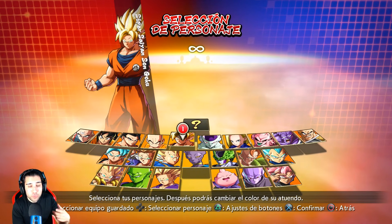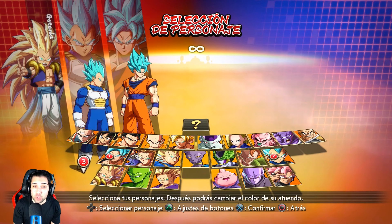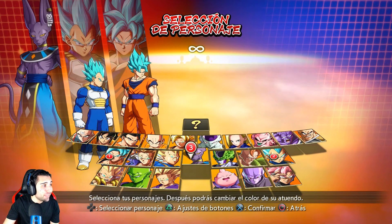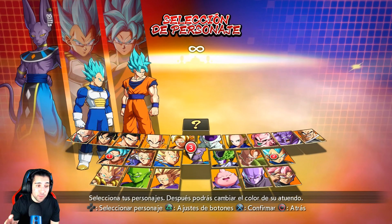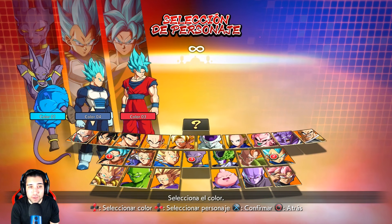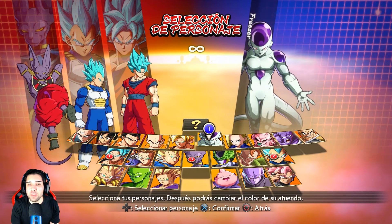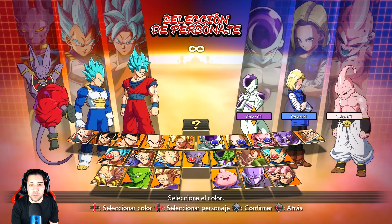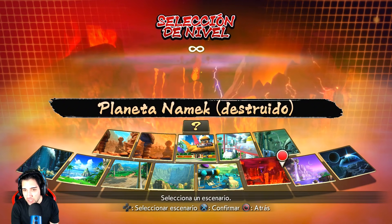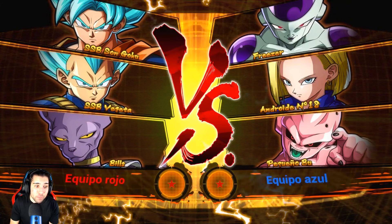En este mini gameplay vamos a intentar completar el modo Arcade en directo. Tenemos aquí a Goku Super Saiyan Blue, a Vegeta Super Saiyan Blue, y uno de los personajes que me ha gustado muchísimo en Dragon Ball FighterZ: Bills. A Goku le podemos cambiar el traje, a Vegeta le ponemos el traje de la primera versión Saiyan, y a Bills también le ponemos uno. Vamos a luchar contra Freezer, Androide y Boo en la tierra del Kaioshin.